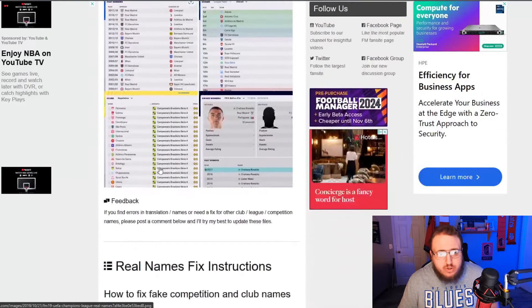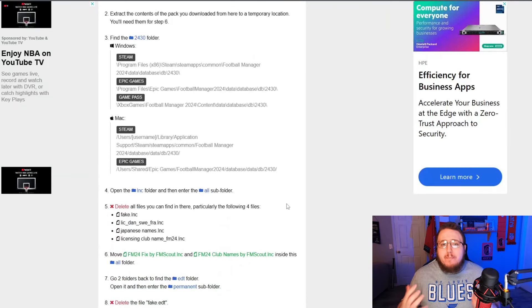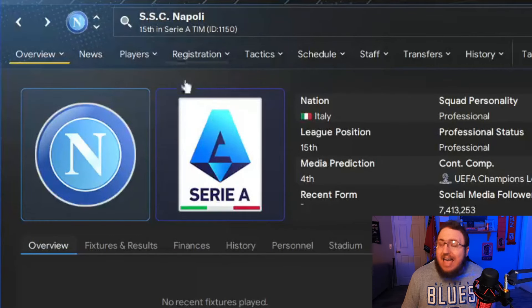The Real Names Fix is probably one of the more simple mods that you can implement into your saves. There is an entire how-to on the page where you can download it from, on how you're going to implement this within your FM files. It will change your FM names to what they actually should be — so instead of Napoli being called something wrong, they will actually end up having their legitimate name, as will clubs like AS Roma. There are also a few little things within those files that allow for the German and Japanese national teams to have their actual players.